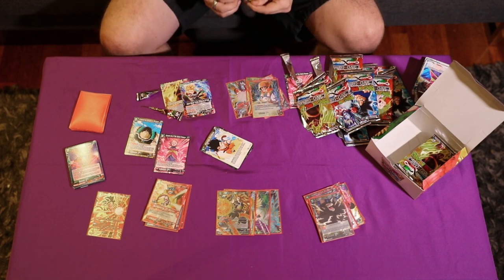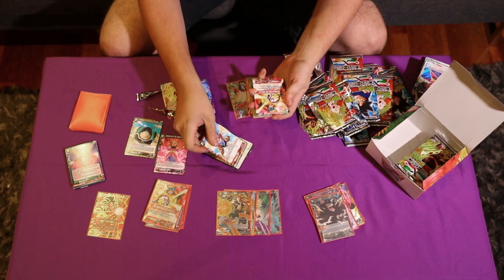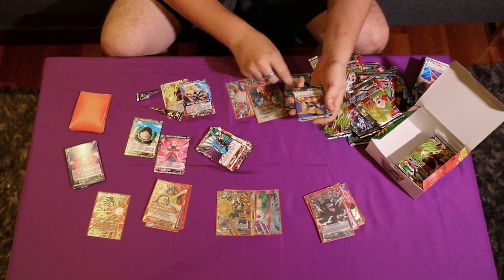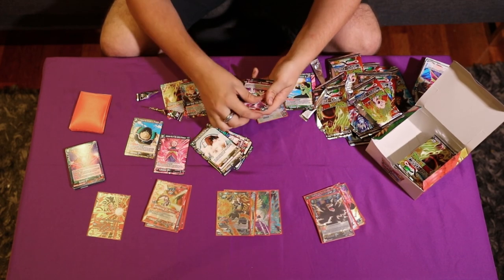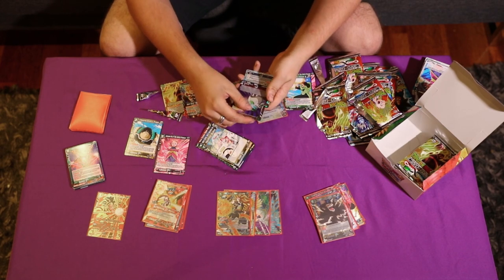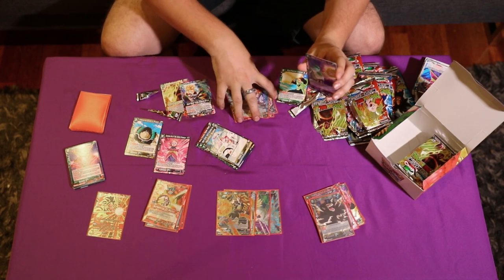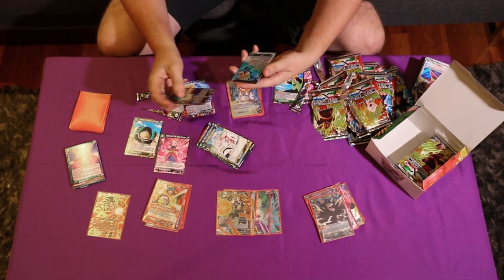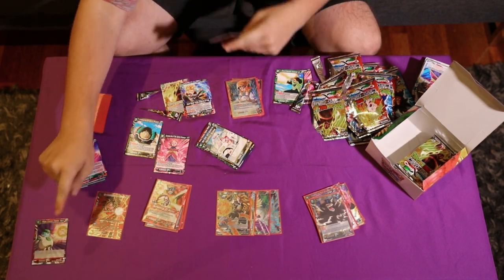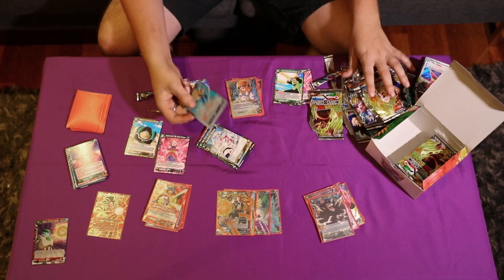Still got two SRs to go and definitely more Rares. Quick Attack, Scheming. New 10k Combo. I swear someone's just going to sell all these as foils — a whole foil set for like 20 bucks. No point wrapping these; they can just stay in the naughty corner. We've already got one of these.